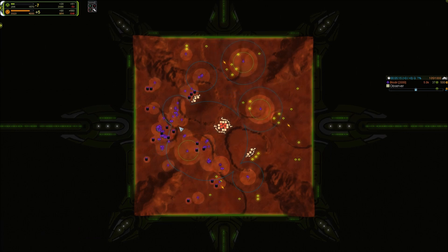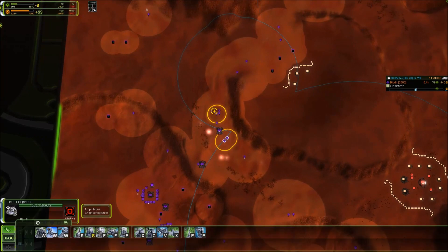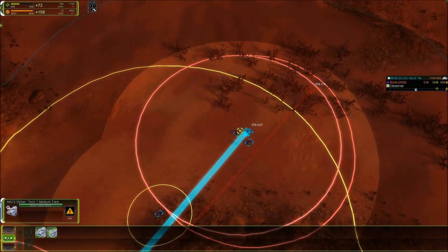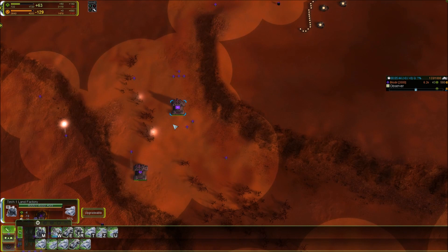I see an extra land factory next to the one you've gotten via cliff build — what is that for? My engineers just happen to be there because I made the cliff build at the factory, so I'll just make another one for making units there. It's convenient to have a second factory there, and it is closer to the enemy base. I'll be able to make engineers from there as well if I need to.